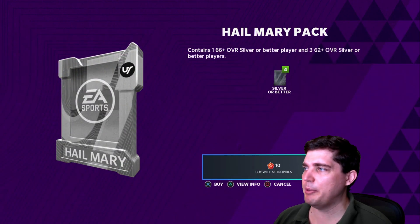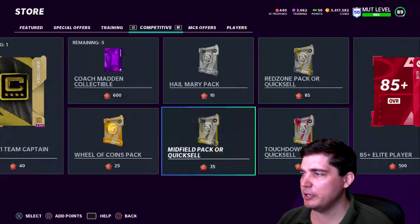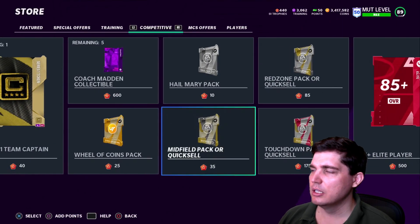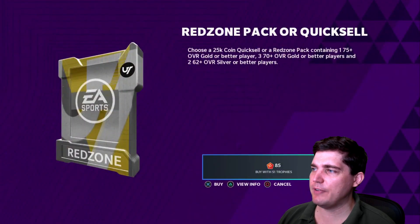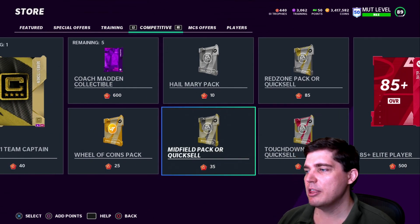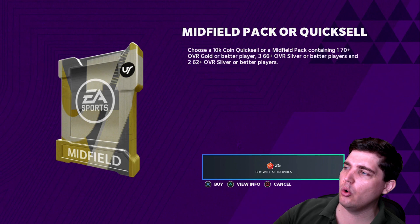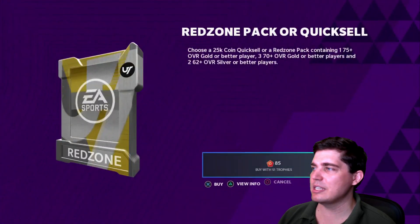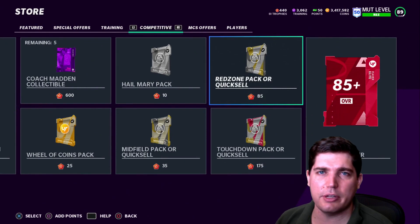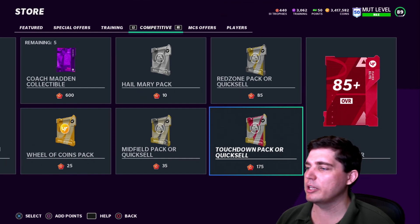Hail Mary pack — 10 of them for just a silver pack. That's like a Twitch drop pack, you know how terrible those are. Midfield packs: 10K for 35, or 25K for 85. So 35 times 2 is 70, meaning the Red Zone pack is better than the Midfield pack for quick sale. The packs themselves — you're always better off taking the coins than the cards, because a 70 overall gold, the better player you're going to get is like a low gold. Generally, the coins are worth it.